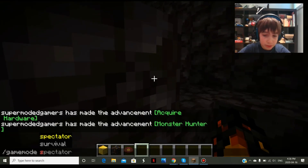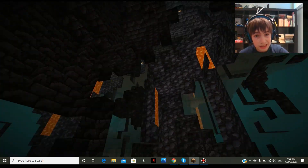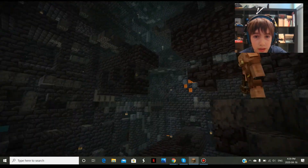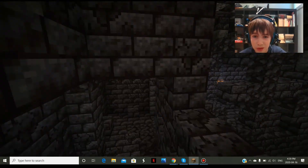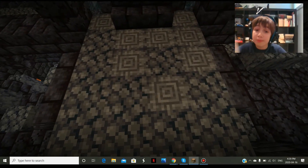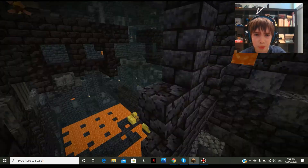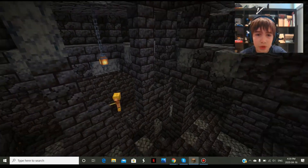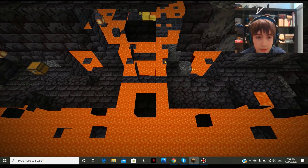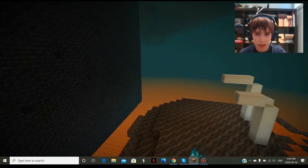If we go into Spectator mode, you can see there are multiple ways leading down and about. Over here this is the main structure you'll find. I think every time one spawns, it spawns with a treasure room. There's polished basalt right here — I was right. This one, we got pretty unlucky with chests. You can get netherite stuff, a lodestone, tons of items from bastions.